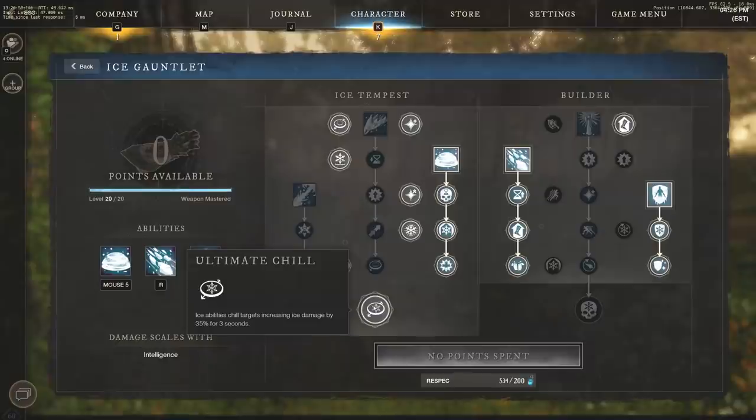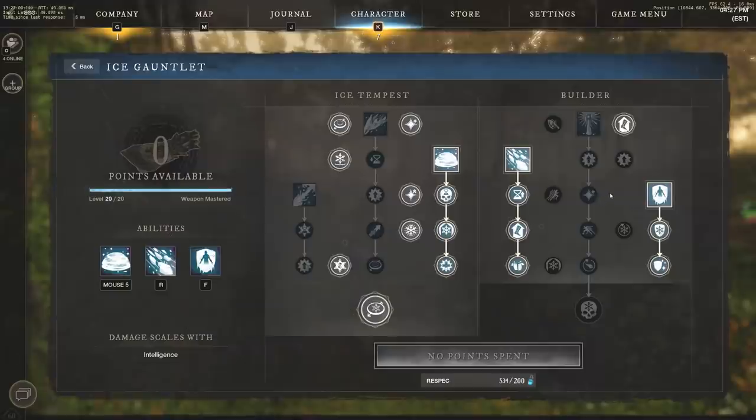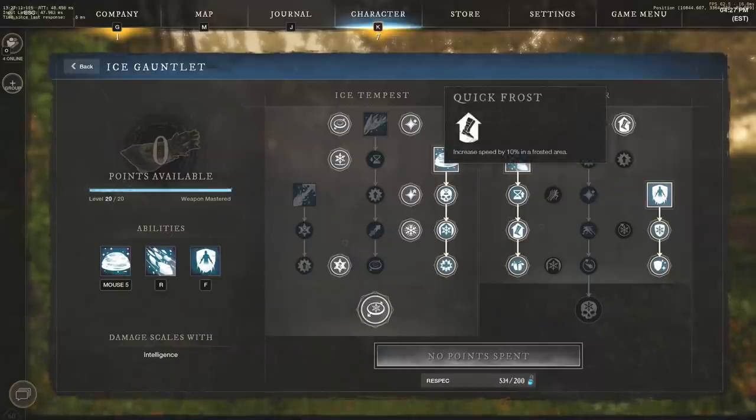We also have Ultimate Chill — Ice Ability's chill targets increase Ice damage by 35% for 3 seconds. That's another great passive to take and will be the ultimate we take. Moving to the Builder side, we take Quick Frost, which increases your speed by 10% in the frosted area. So if you're using Ice Shower or Ice Storm, you can definitely run through that very quickly.